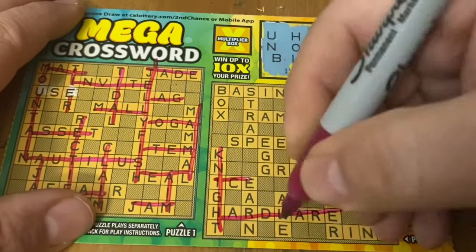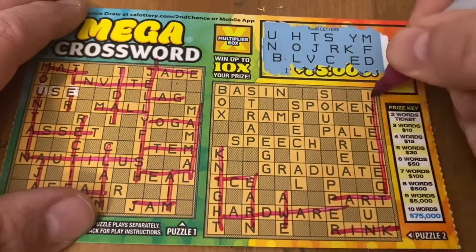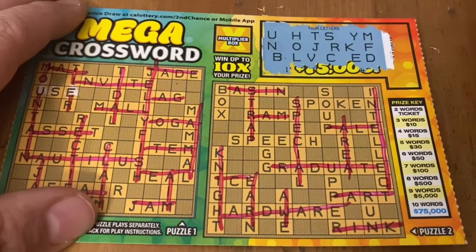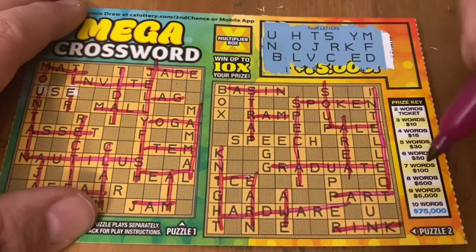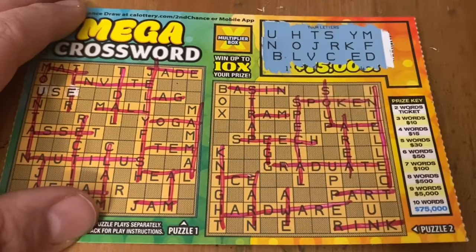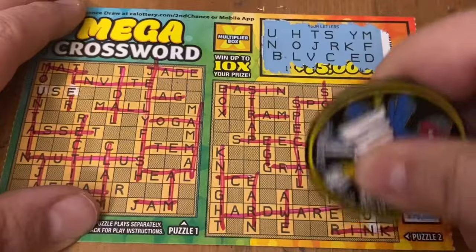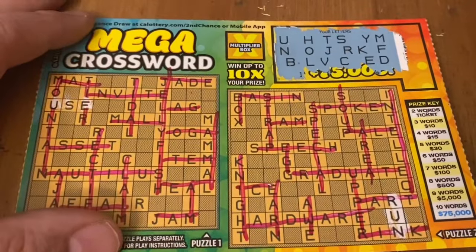I probably have use — U-S-E. Only one word on that side. Maybe this side will be better. How about soup? S-O-U — no P. No egg — there's no G. Box — no X. This is terrible. Run — yep, I have run. And I don't have the P for upper. Mega crosswords is a mega bust. 3X.